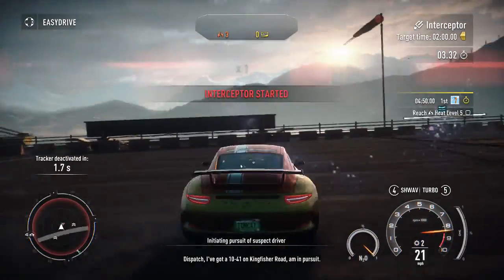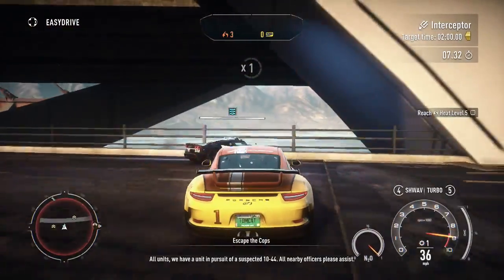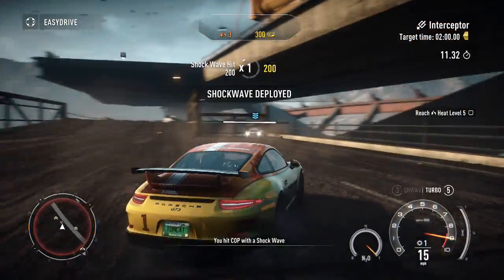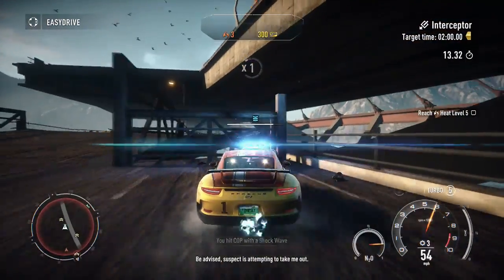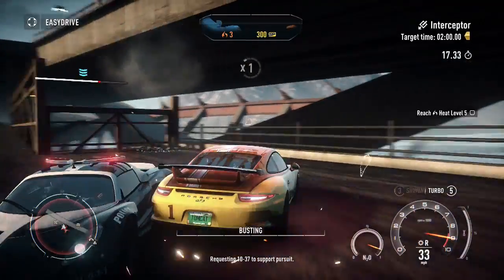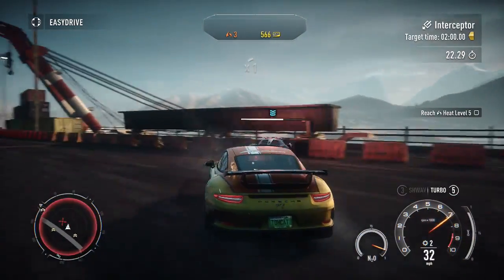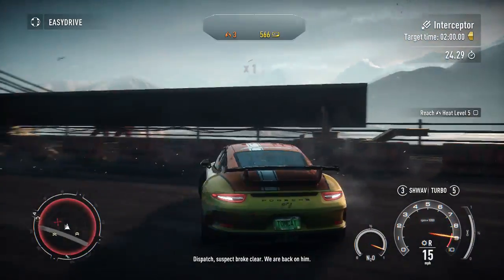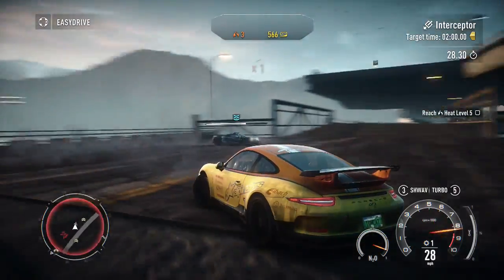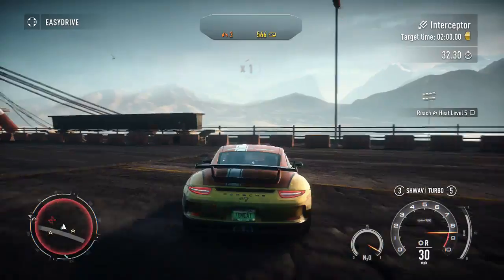Get out of the way, get out of the way — there we go. Why did he end up all the way over there? So basically what you want to do is you want to confine him to basically this little bit of an area and just continuously hit him with shockwaves and ESFs and things like that. Just try and knock him out as quickly as possible. We can't really do that right now because we don't have the necessary pursuit tech or the necessary upgrades on the car.